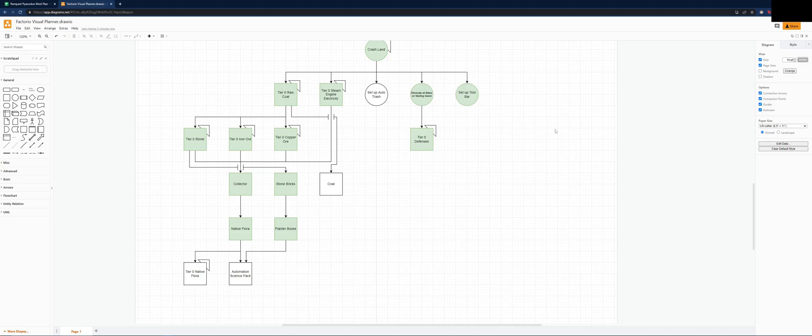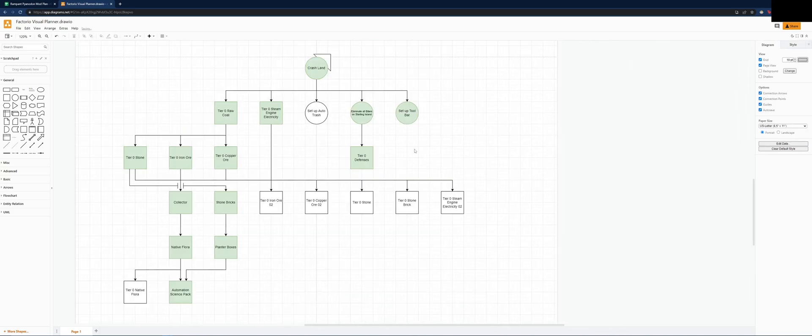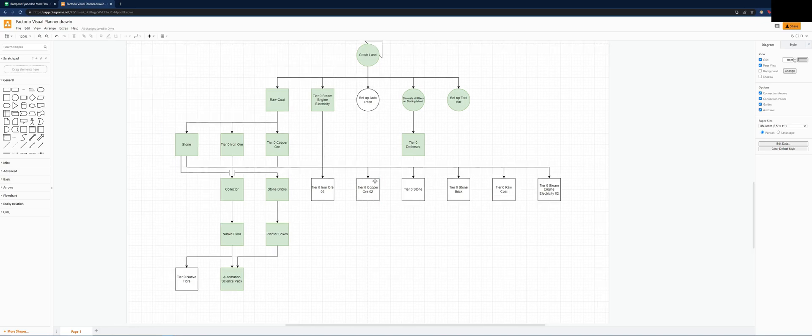We can celebrate — we did finish automation science pack. We're going to have to make some new goals here. I have gotten rid of the coal and added tier 0 iron ore 2, copper stone, and tier 0 stone brick. Notice these aren't tier 2 because I never really made a proper stone setup. I'll just call it stone. And we need a new raw coal one as well — tier 0 raw coal.